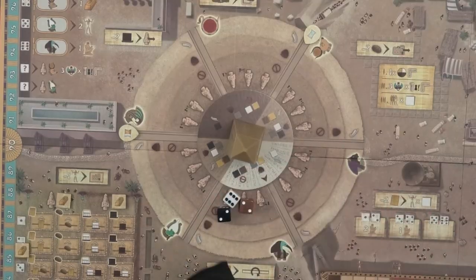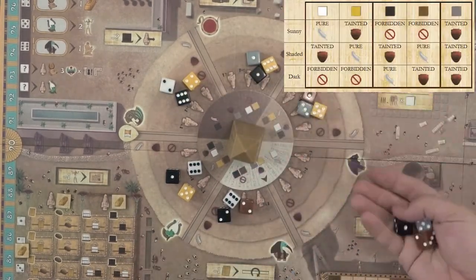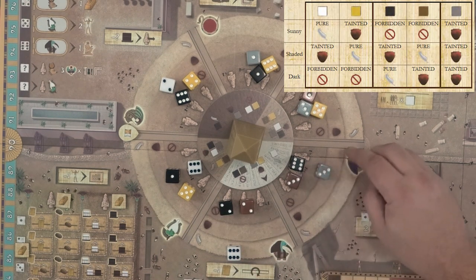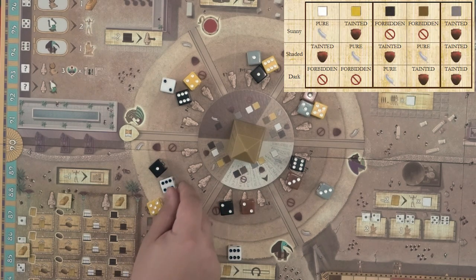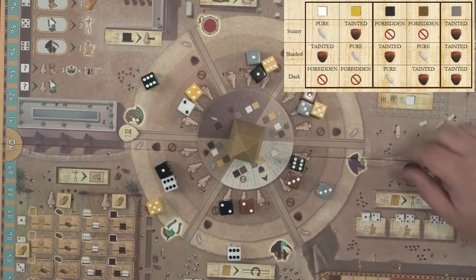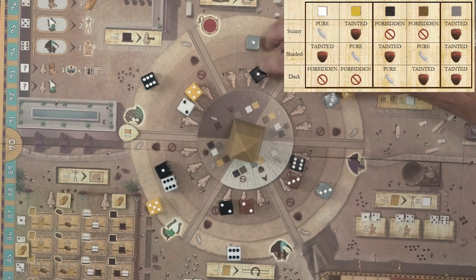Next, draw 3 dice at a time for each of the sections around the obelisk wheel and roll them. Once rolled, place the colored dice in the correct row based on if the die is pure, tainted, or forbidden. The gray dice are always considered tainted. The other 4 colors alternate between pure, tainted, and forbidden depending on the amount of light in that section. Basically, the dice are purer where they match the brightness of the area.